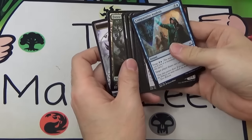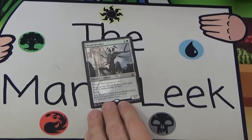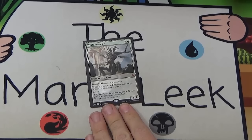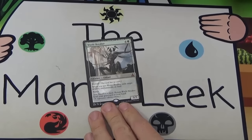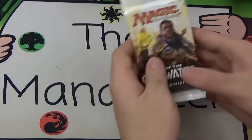The next pack brings us a World Breaker — mythic number two. Pretty happy with mythic number two already. World Breaker isn't the most exciting card; it doesn't do weird things, it's just really good. But I'm pretty happy to see it.